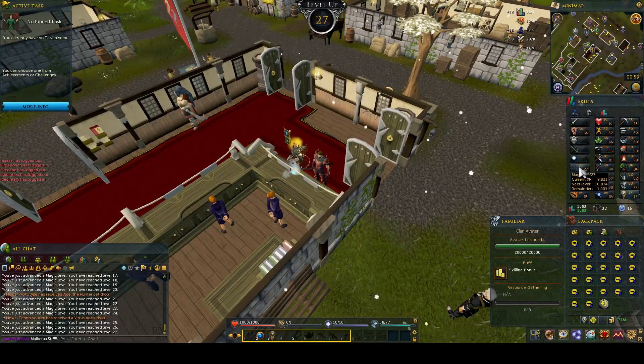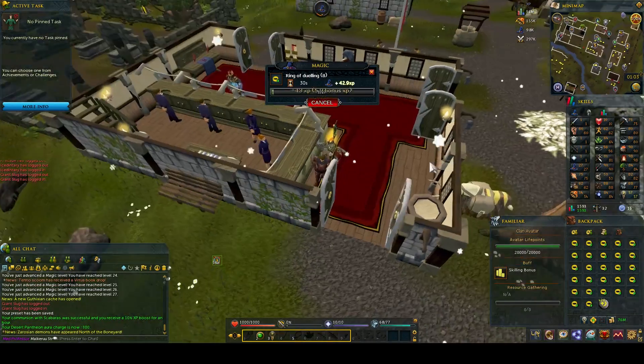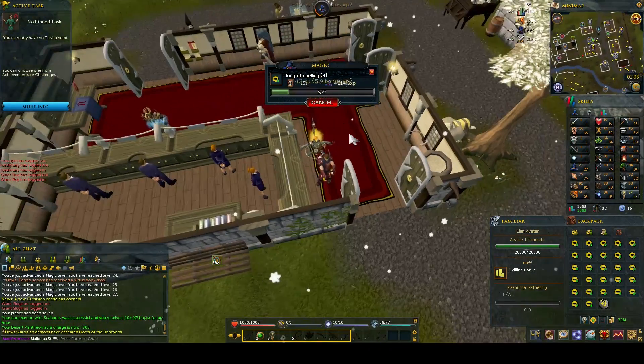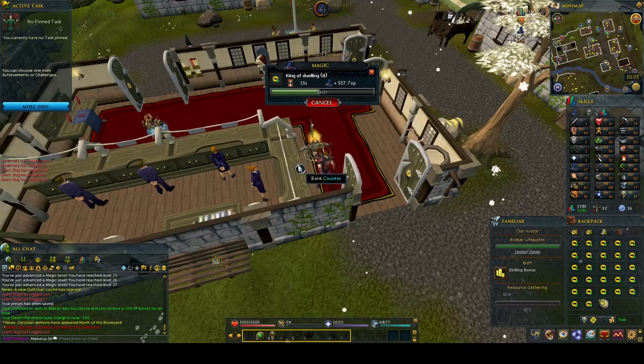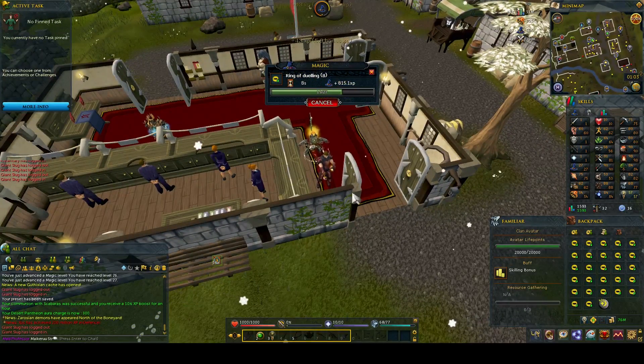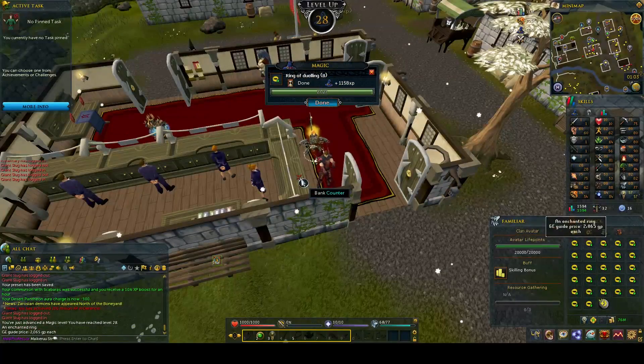Within no time I was level 27 magic. Level 27 magic unlocks enchant emeralds, so I could do some rings of dueling. Doing rings of dueling was insanely fast XP - about 80 to 90k XP an hour with the avatar, and with a pantheon aura probably could reach 100k per hour.